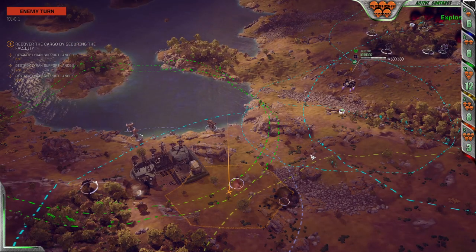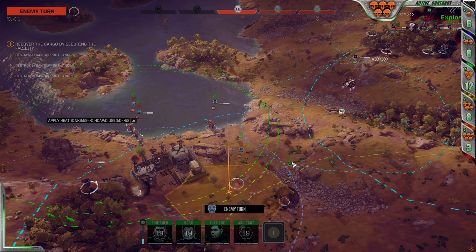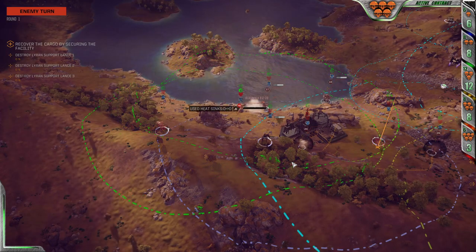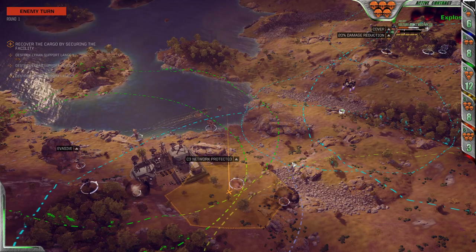At the very least, you might consider running a unit with support gear like NARC, TAG, or multiple PPCs, and equip it with a strong probe to cut through defense and make it easier for the rest of your company to hit. Plus, it would let you yell 'GET PROBE, BITCH' as you pull the trigger.